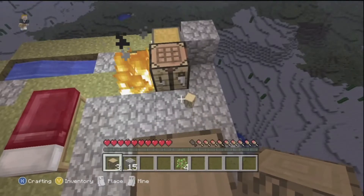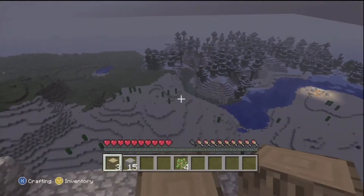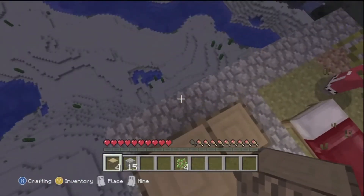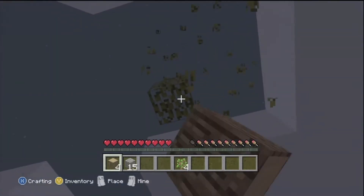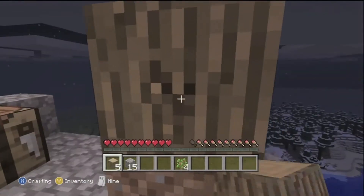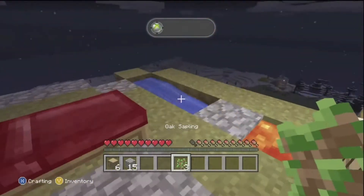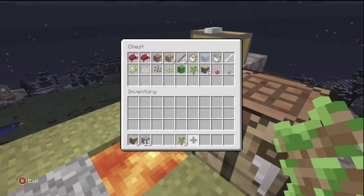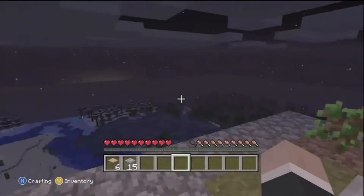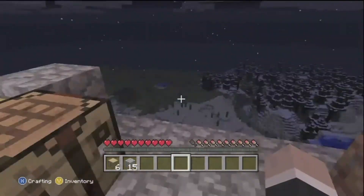Fire! Oh crap, break it! I think we're going to need to take away that dirt and put cobblestone around it to stop the fire from spreading. Yeah, I replanted my tree — I got one sapling. We just hope we don't get small trees, but we still get a lot of wood. We have four saplings left — that's alright, plus quite a bit of wood now.